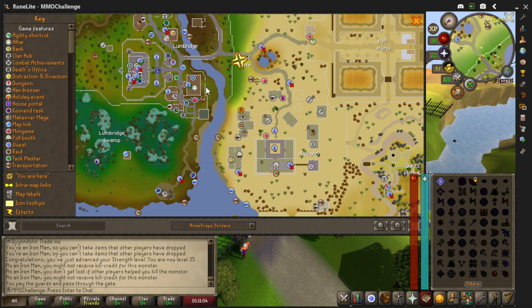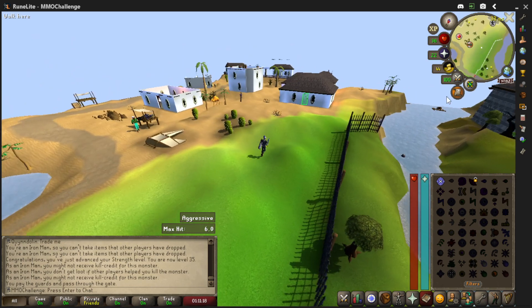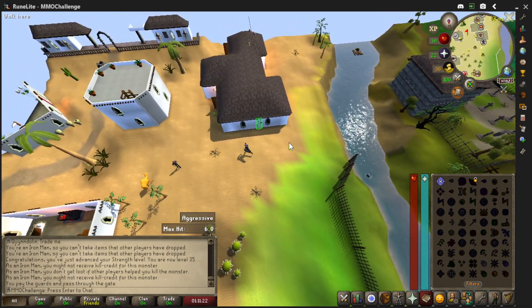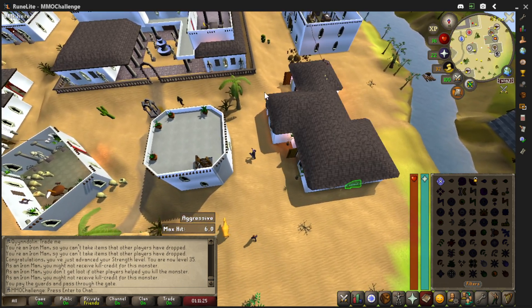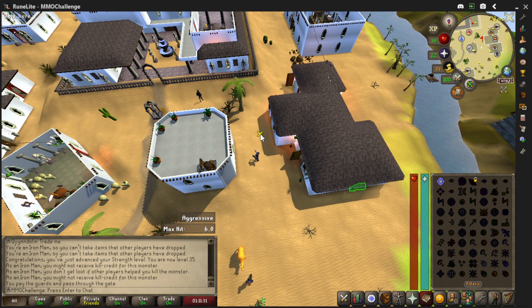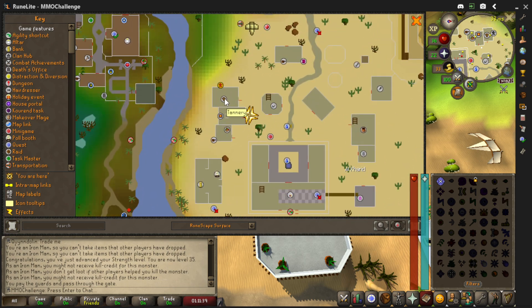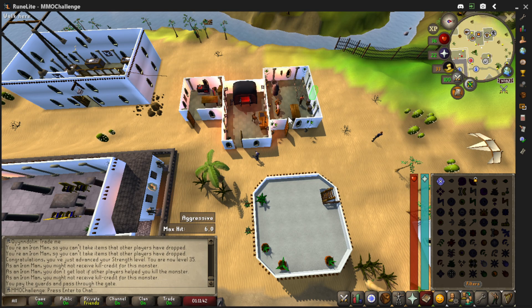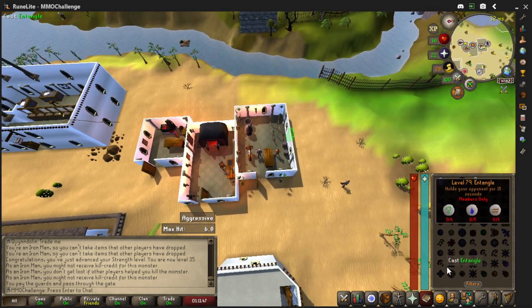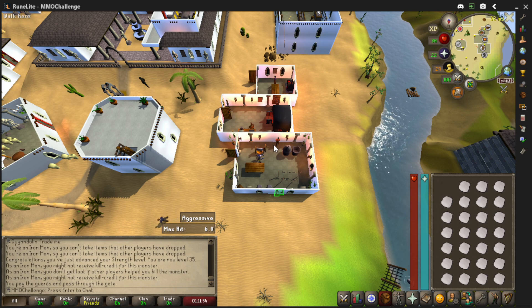If you do a quest over here, you can make that gate free. What we're going after is the tannery — you can see it on the map. Here's Lumbridge, here's the bridge, and there's the tannery. Let's go down there. You can always set north and south on your map and hold the middle mouse button to spin it around. This is the first time I've actually tanned something. We'll go to the bank first — I think it costs money to tan.